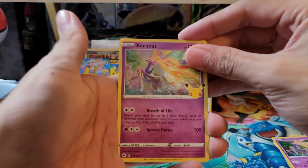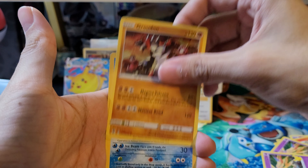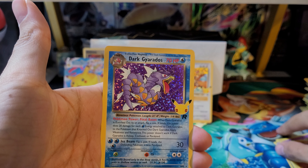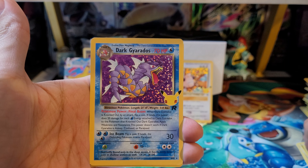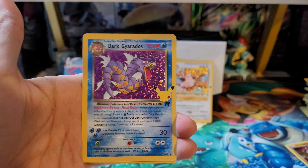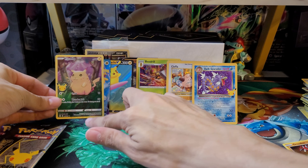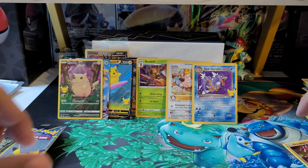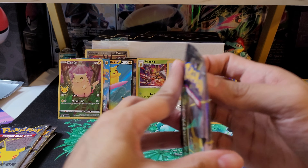Here is the code card. We've got Xerneas, Groudon, and a Dark Gyarados — our second hit from the special set. It is a Dark Gyarados, I will take it. And the final card — a base set Pikachu Full Art. We'll definitely take it. Not bad. So that's two special hits so far. Onto the next pack.